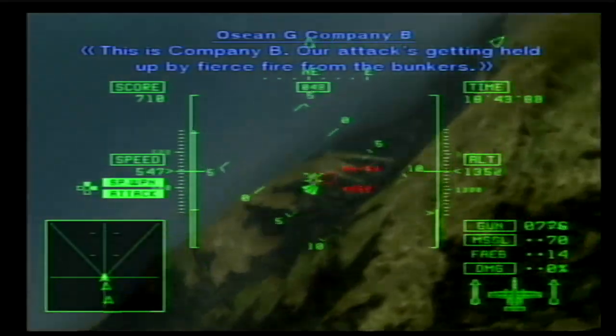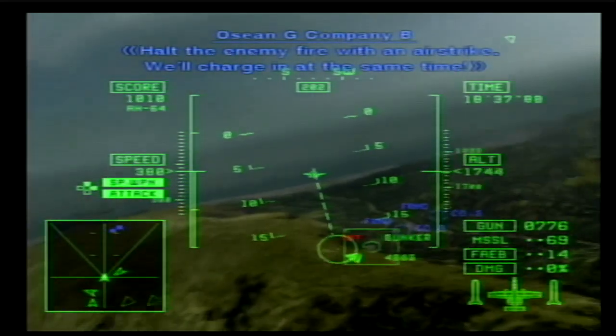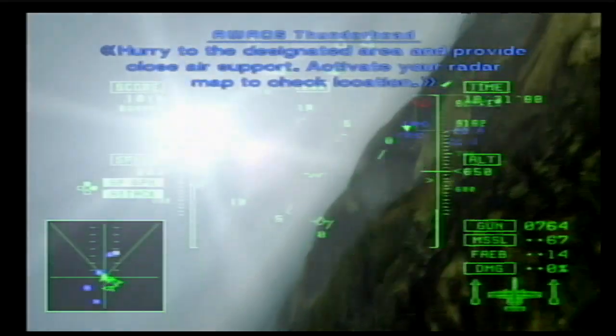This is Company B. Our attack's getting held up by fire from the bunkers. Halt the enemy fire with an airstrike — we'll charge in at the same time. Hurry to the designated area and provide close air support. Activate your radar map to check location.